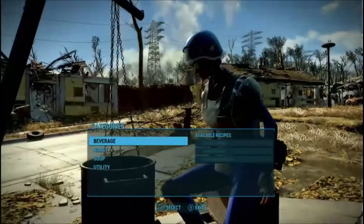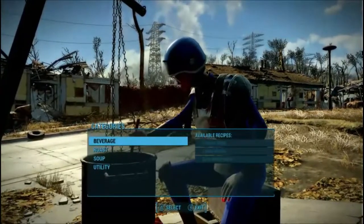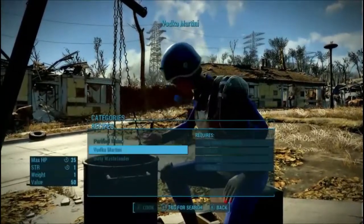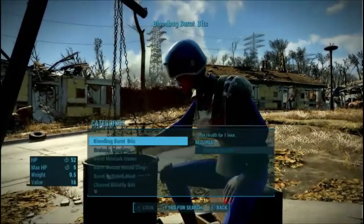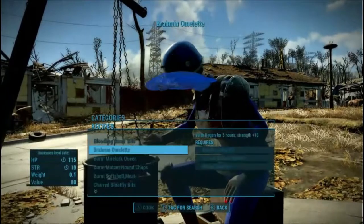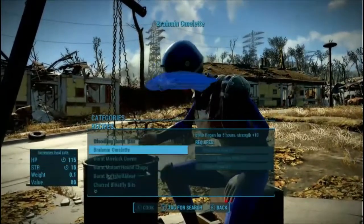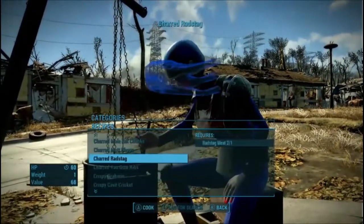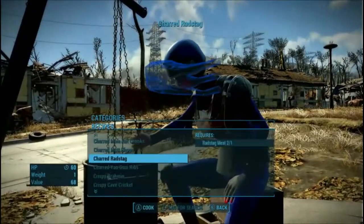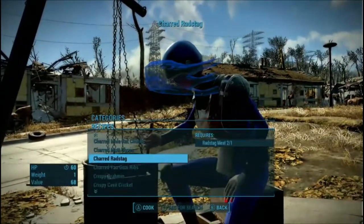The recipe menus for Charles Overhaul. Now I do have another mod that adds the vodka martini, but under roasting you have all these different options - you have burnt, charred, like I can do a charred ragstag which doesn't give me any bonuses.